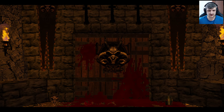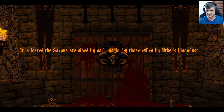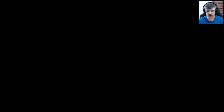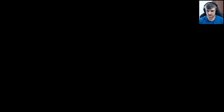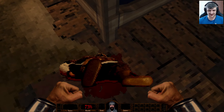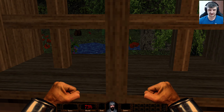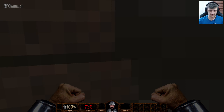Are we going to get magic? It sounds like we're going to be the bad guy. Darkness now spreads across the land - crops are dying, the water is turning foul, people are plagued with hunger and disease. Fewer by the day have the strength to fend off the growing hordes of Saxons invading from the east. We were born in this village, feared the Saxons, raided by dark magic but exiled by Uther's bloodlust.